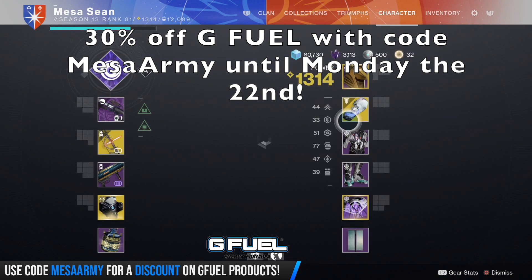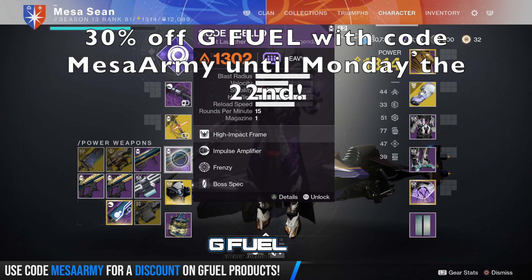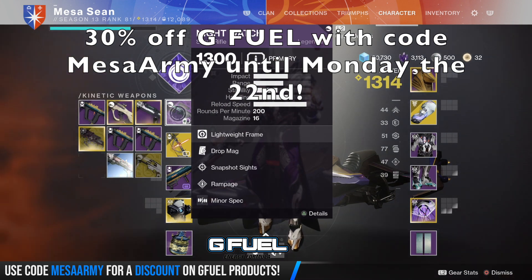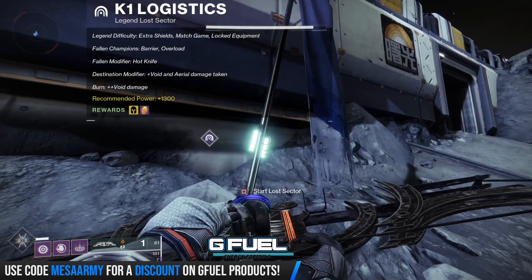We have anti-barrier scout and overload rounds for the bow. We want to use the Divination. We're going Code Dulo and Nightwatch, and I'll go through my build afterwards once we go through it, because I kind of want to guide you through what to do at each part, because there is a little bit of strategy.